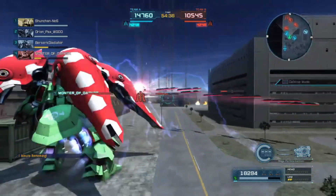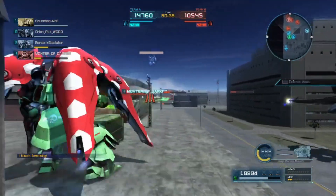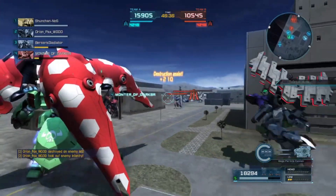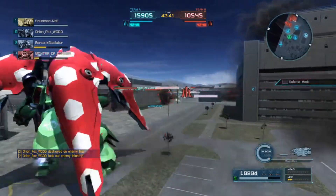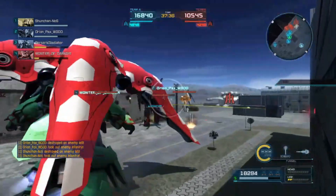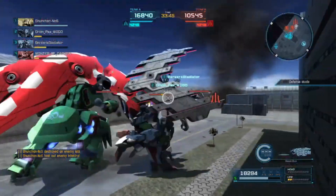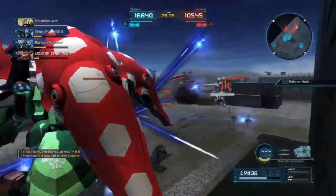We have the enemy team backed up at their base. If you guys didn't notice, around this part of the match, our Sinanju managed to lead the enemy team all the way to their base and then captured B, so all of us can spawn on it. The enemy team got beat and now they had to spawn at their base because all their points were taken. Pretty much the last 30 seconds is just us bullying them.